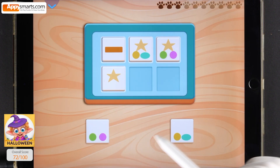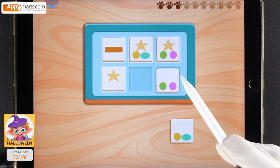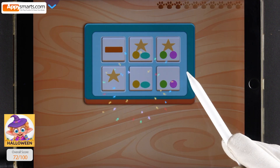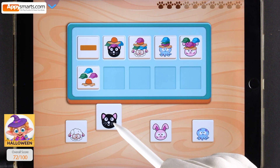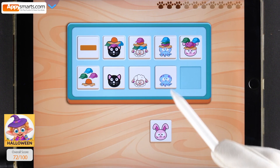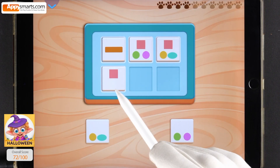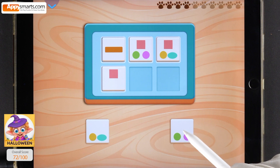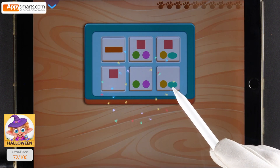Remove the star from the shapes at the top. Drag your answer to the correct spot. How did you do it?